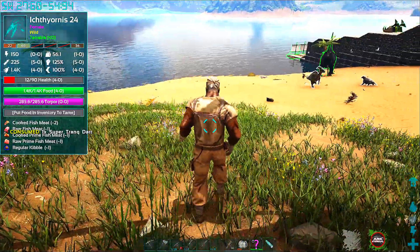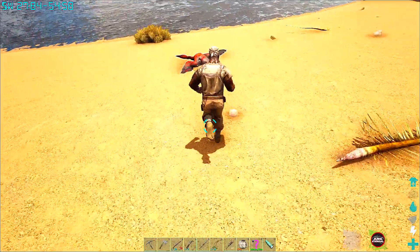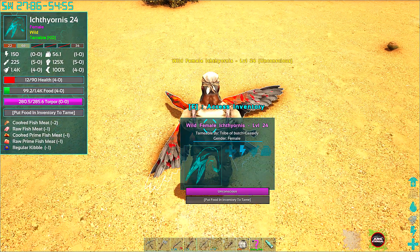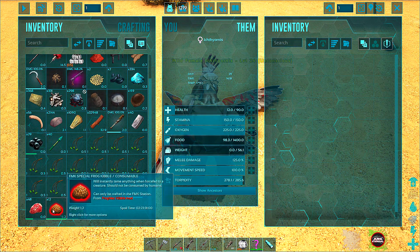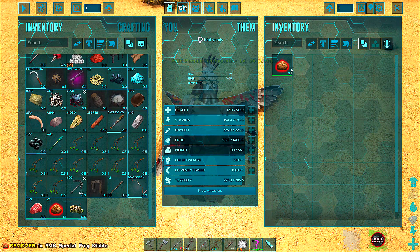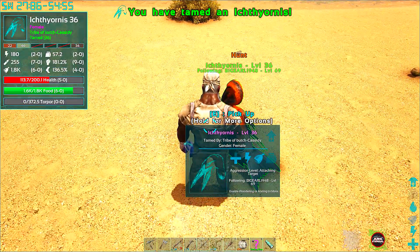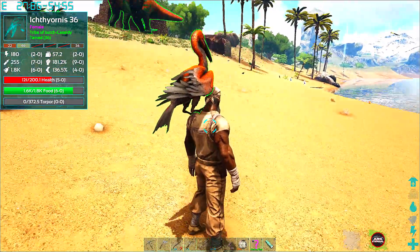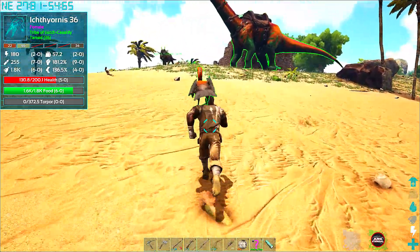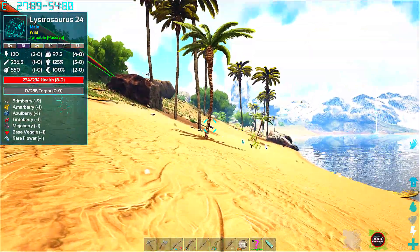I'ma go tame him — why not, you know what I'm saying? Because all these birds are irritating, these birds right here. Eat that bro, come here dog — I'ma pick you up and put you on my shoulder. But these birds are irritating as hell. Let's go see what kind of lystro that is right there — regular.